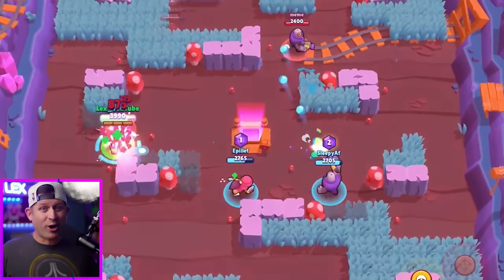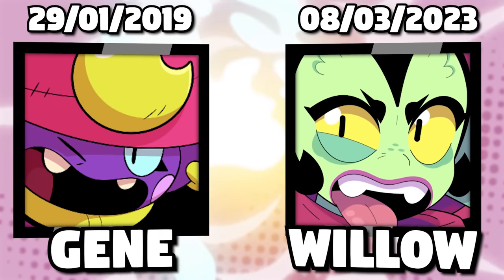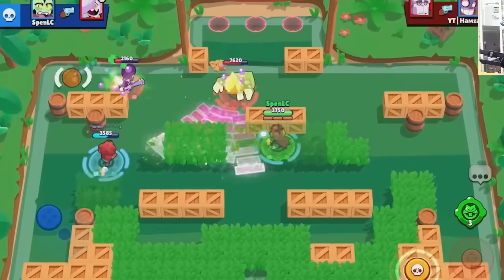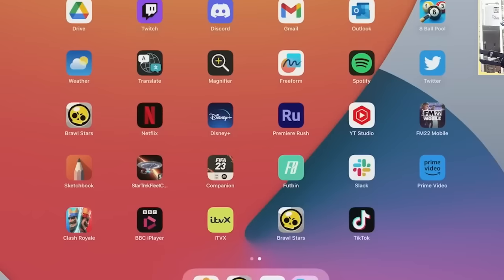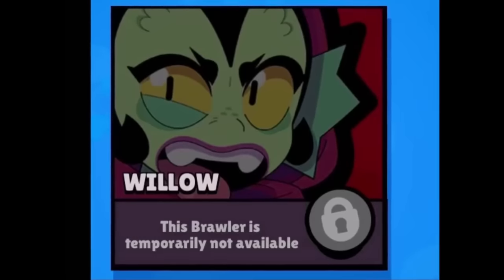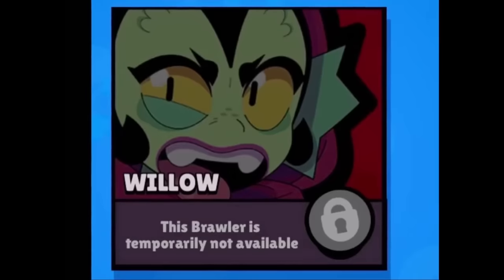Our next two brawlers were also broken, but again in a different way. Upon release of both Gene and Willow, both brawlers would literally break the game, causing it to crash whenever they used their super. In both instances, Brawl Stars had to immediately go into maintenance and fix the bugs. Willow's were so bad that they just disabled her so nobody could play her — imagine getting that brand new brawler you were excited for, just to have that excitement squashed and the brawler disabled.